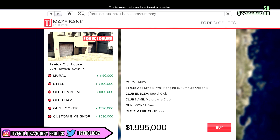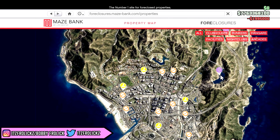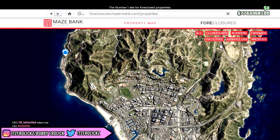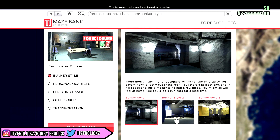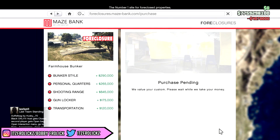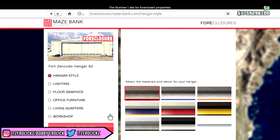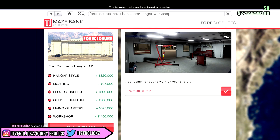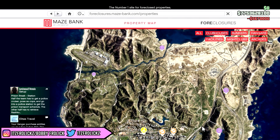That's really not expensive at all for a clubhouse, but then again I don't think I'd ever use one — I haven't used it since the Biker DLC. Okay, farmhouse bunker — going all out on this, it's gonna be like four million, seventy thousand dollars. That's pretty cheap. Let's go look at a hangar. I'm just gonna stick with the same one I usually get — the Fort Zancudo Hangar A2. Boom, 5.67 million dollars for that. That's a lot of money.